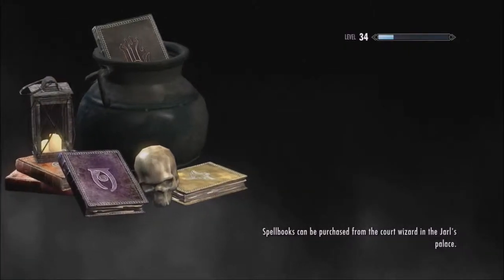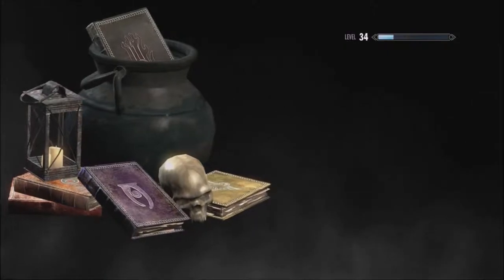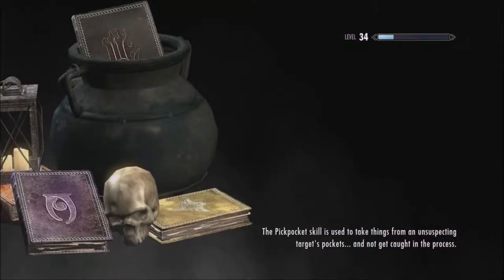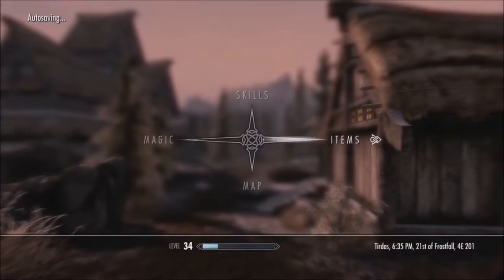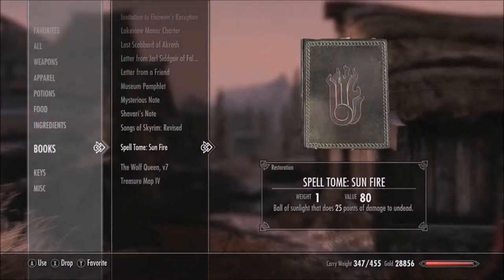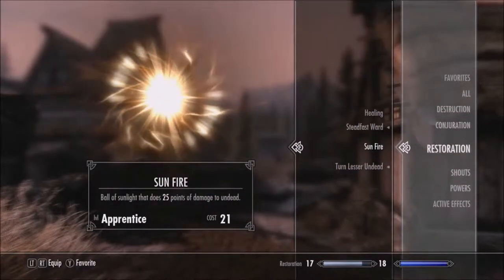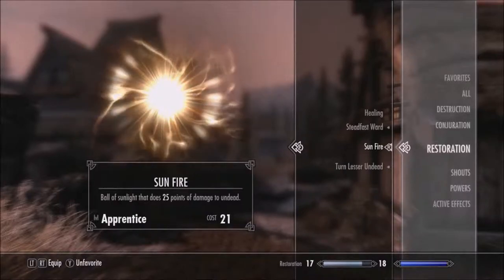Spellbooks can be purchased from the court wizard in the Jarl's Palace. Oh shit — I completely forgot I still have that spellbook I got from Serana about Sunfire, which is especially strong against undead. It's a restoration spell but it has the cover of a destruction spell — and anything fire-related is what my character is good at. Sunfire: a bolt of sunlight that does 25 points of damage to undead. Which is a good thing to have, I think.